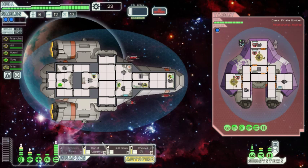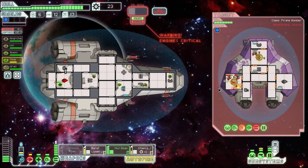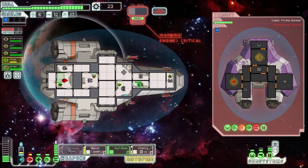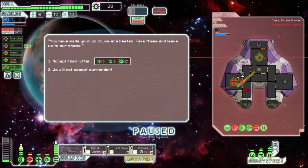Let's disable their weapons and take out their shields. They got the first shot and hit us — there's a fire on the ship. Their shields are down, so it's a great time to use our Hull Beam. We can hit as many rooms as possible — one, two, three, four, five rooms right there. Should we accept the surrender or decline? We need fuel, and 22 scrap isn't bad, so let's take it.